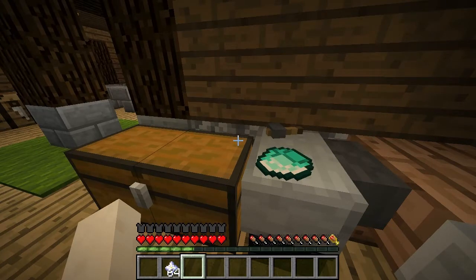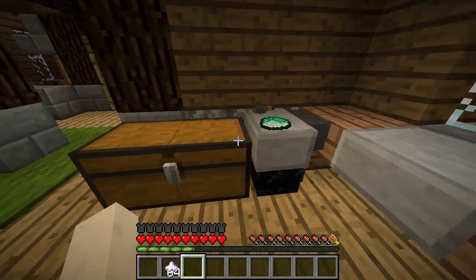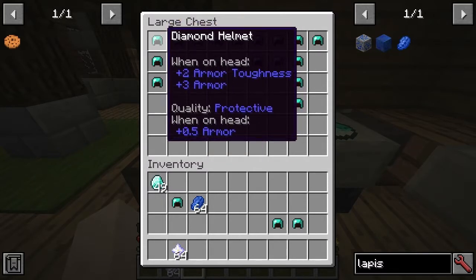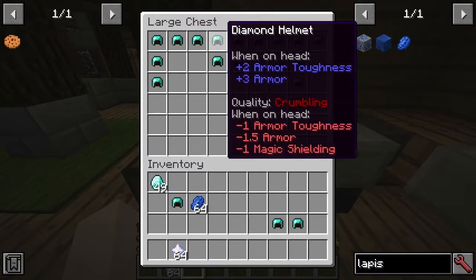With that in mind, let's have a look at all the different attributes that are provided — every single one. We'll begin with helmets. With helmets, we've got various different things: 'Protective', which provides more armor; 'Arcane', which provides magic shielding; 'Tough', which gives more armor toughness. And you can see there's 'Crumbling' — if you look at the color of the text, you can see this is really rubbish.